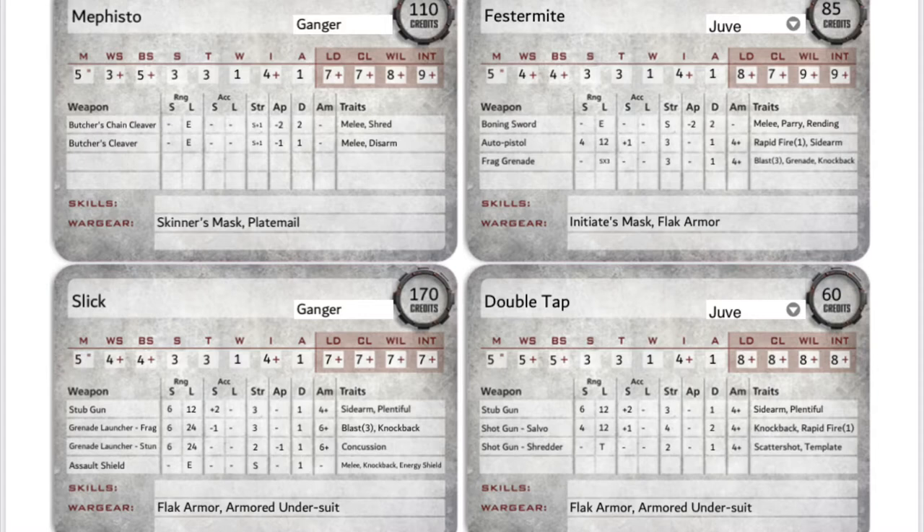Additional key information includes the damage done by each wound — the Butcher's Chain Cleaver does 2 damage — and the ammo check score, which is null because those weapons don't shoot. For wargear we're sticking with the basics: a Skinner's Mask and Plate Mail. Looking at Festermite, you can see how different his stats are compared to Mephisto. He's not as good in close combat but better at shooting, and being a juve he has a worse leadership and willpower rating — this will vary by gang.